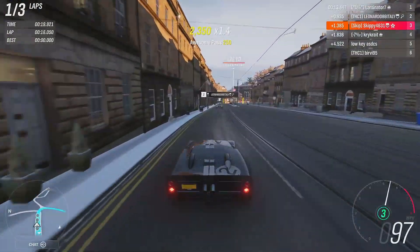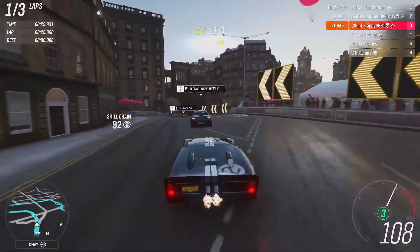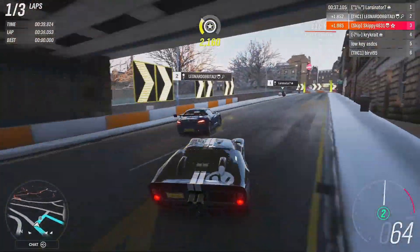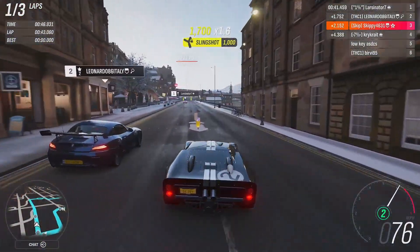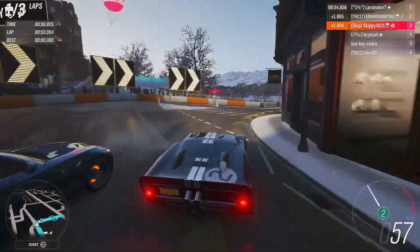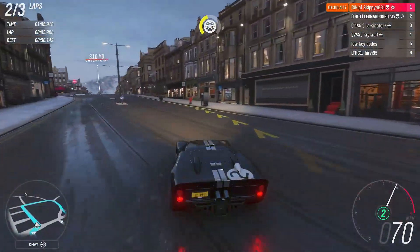Series 35 in Forza Horizon 4 is going to hit us with 30 rewards to pick up from the brand new festival playlist. 27 of those rewards are going to be cars, three of which are brand new to Forza Horizon 4. We've got two backstage passes to spend in the Horizon Backstage and one clothing item. Let's not forget the Super 7 rewards — we've got four of those, revealed in the live stream: summer will be the Mark II Escort, autumn a Hi-Viz Patrol outfit, winter the HSV GTS-R, and spring the Formula Drift Corvette. Plus eight cars available throughout the four weeks in the Forza-thon shop, making a total of 42 rewards throughout Series 35.